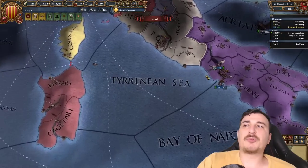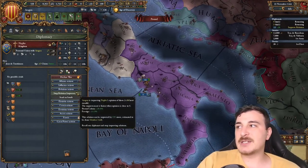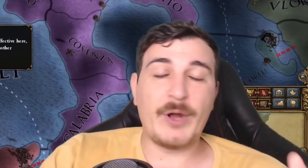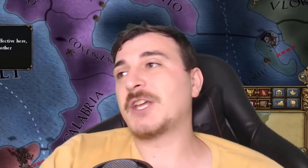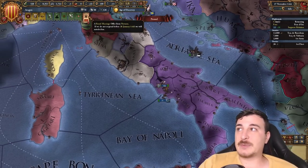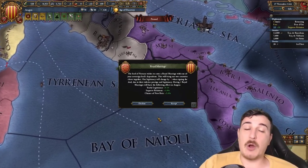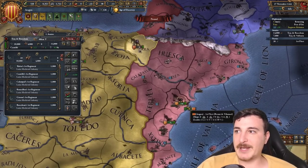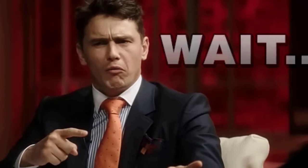One more thing we need to do is improve relations with Naples, because eventually Naples will get an event that will either break them away from us or they're going to get a lot of liberty desire. Obviously we're going to choose the liberty desire, because we want to keep our union over the Neapolitans. It's just strategically vital land for our development.